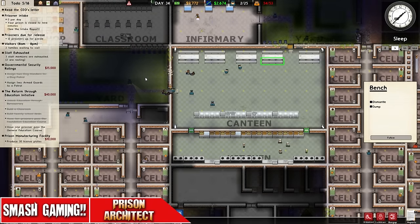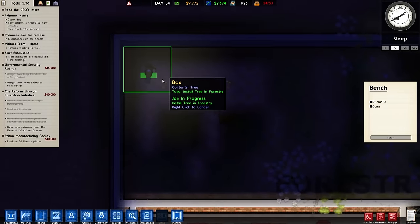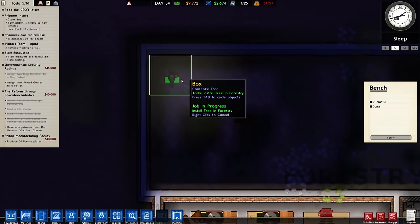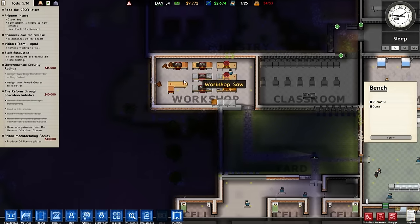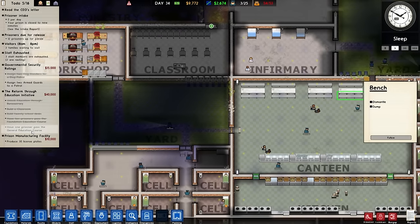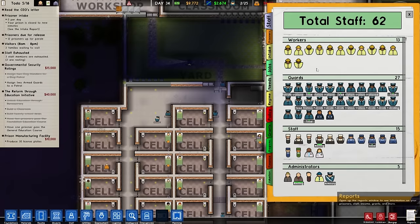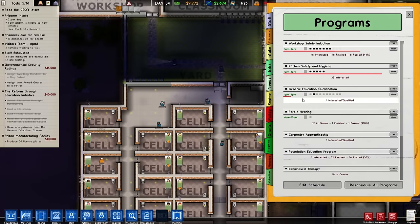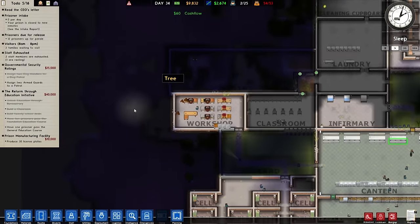Hello everyone and welcome back to Prisoner Architect, Fred here as always. We are back with it — what are you doing in there? Planting, I guess he's planting. Basically we want to create a nice little yard that we can continually bring in some stuff to make things with. We're waiting on 40,000 from this, and I believe it'll be done between one and four, probably take maybe three days, then we have a nice 40k.